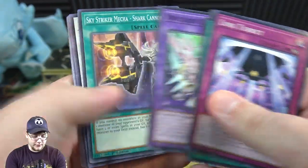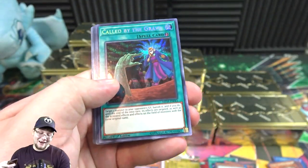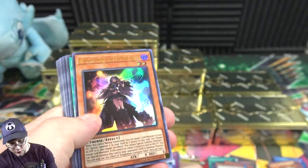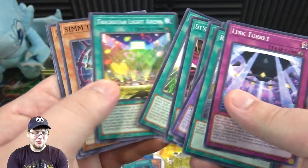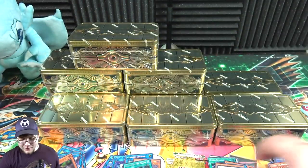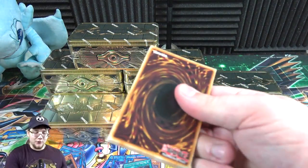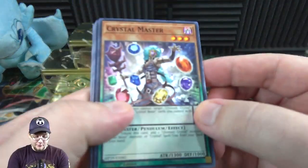What else we got — Dawn Dragster, Called by the Grave — now that's another one I was excited about. That looks amazing, really cool. Iblee there too. I think Called by the Grave is one of the more expensive ones to get from this set. I don't think anything is really expensive — most things seem under $10, which I mean as a good thing because I want people to be able to get the cards they want to play.